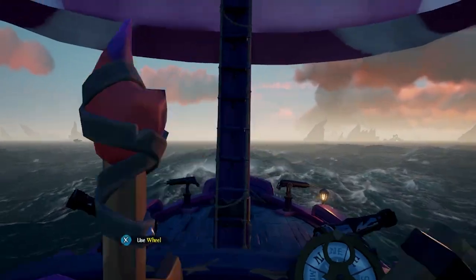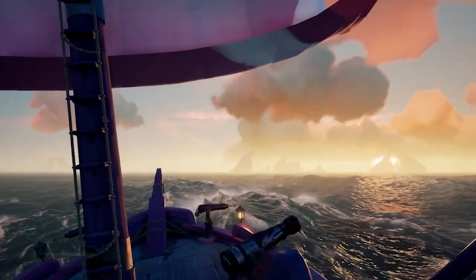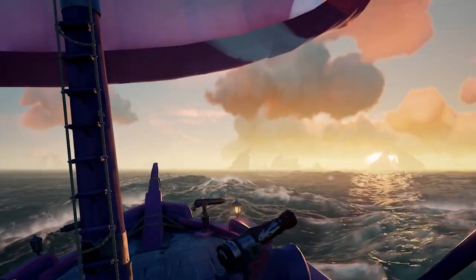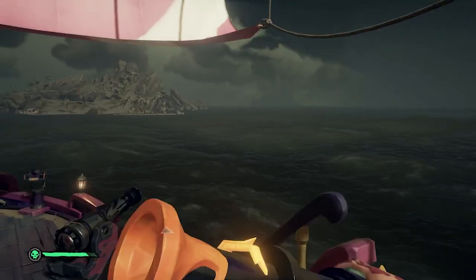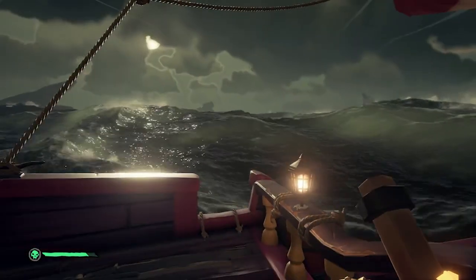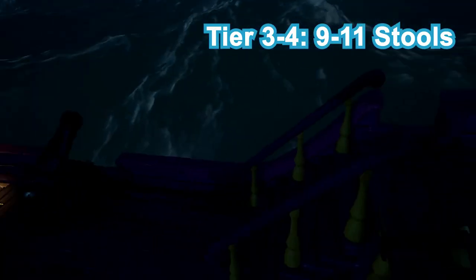From here, we dabbled into the Wilds, but quickly made the decision to avoid the murky grey waters in favour of the Shores of Plenty. It wasn't a difficult choice to make, let's be real. Once we ticked off K9 and Sunken Grove, with two more stools on board, we repeated the circle heading north-west again, beginning back at Sailor's Bounty and Land Cove. Tier 3 was well underway.